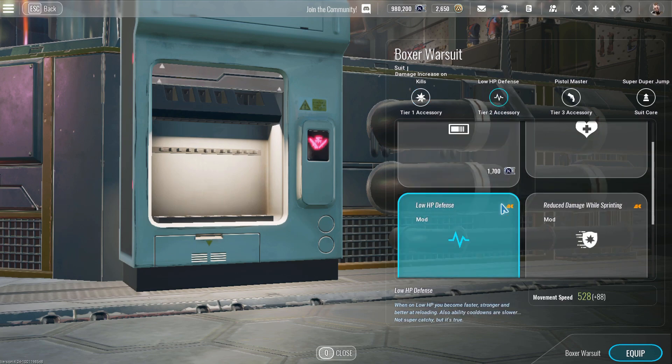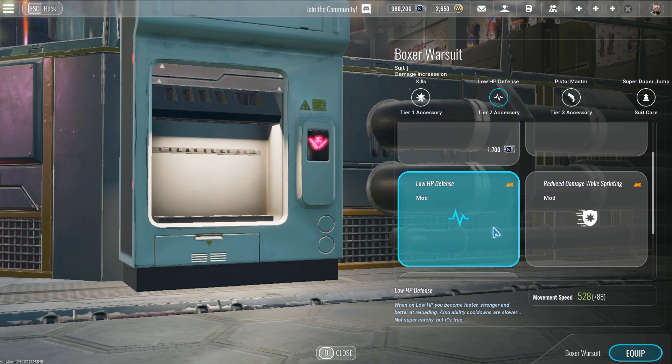The Tier 2 accessory is low HP defense. With regen being such a long timer to start, this will really help you when you get low in a fight. It will start to heal you, give you a little bit of movement speed, and it does reduce your ability cooldowns slightly, but it's okay.